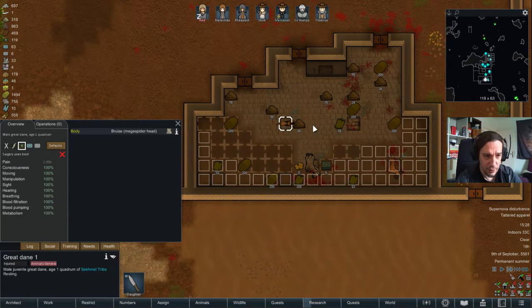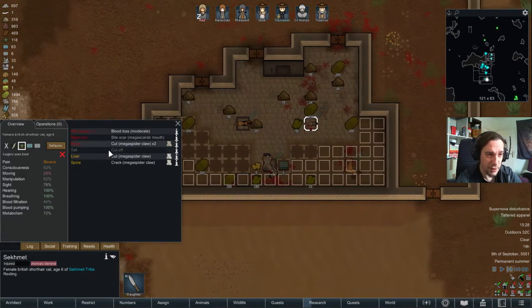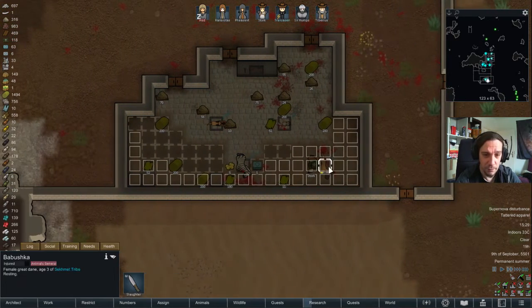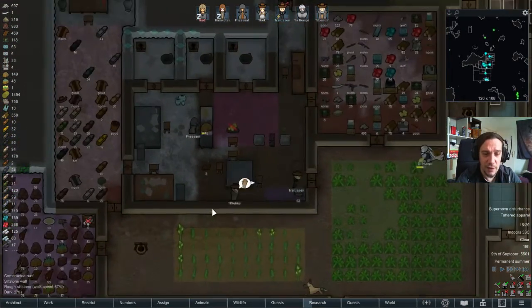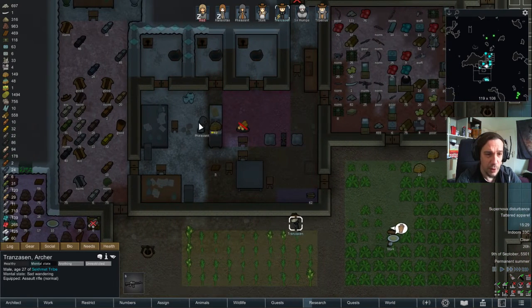Stork is tending to this dog. Sekhmet survived, but she lost her tail. I'm really sorry for her — that's what happens when I forget to forbid doors. Let's say a stash of 180 smoke leaf leaves — that's way better to handle.